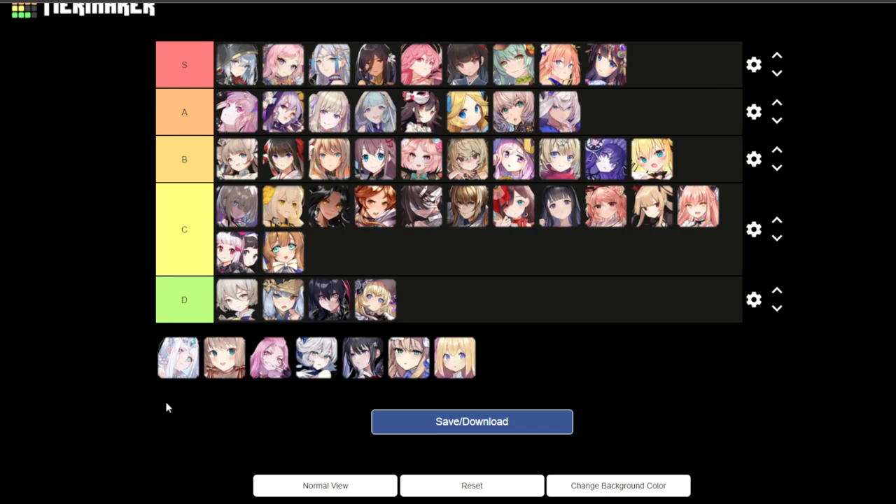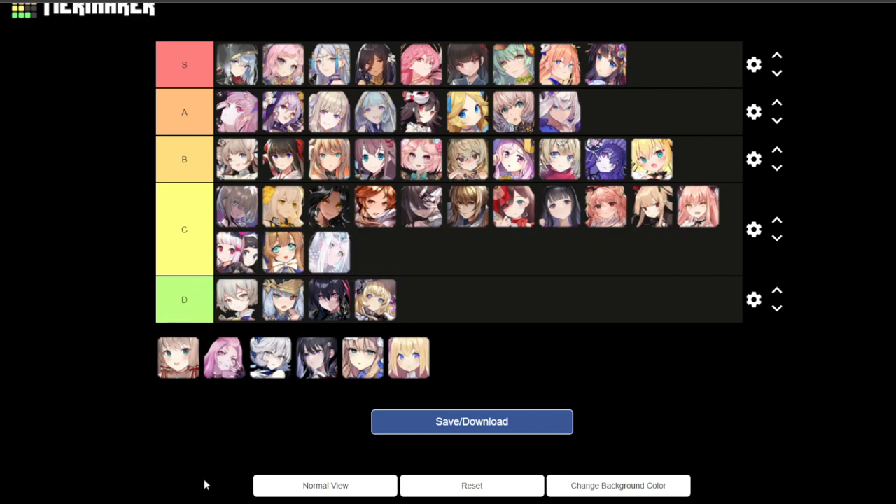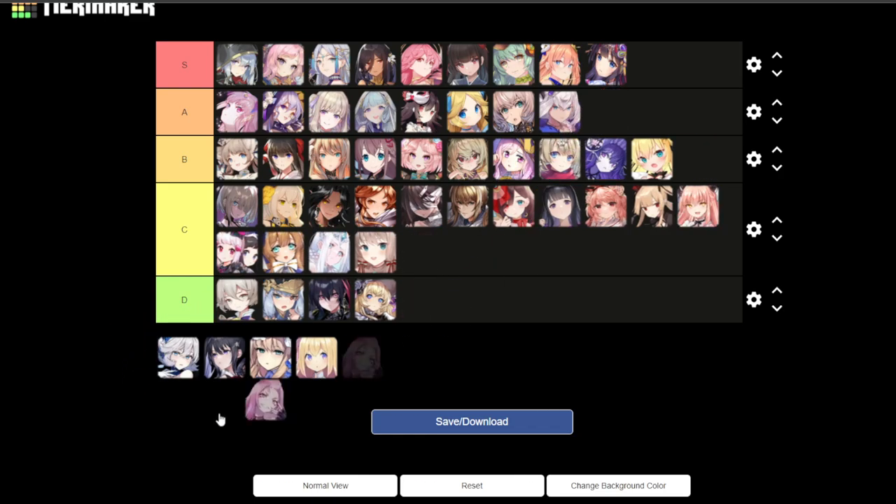So Revania — I forgot her name too. Kind of whatever, not the biggest fan. C tier. This is Flora dream stage one — the Christmas one. Not a fan, kind of whatever for me. C tier. Grovig — I don't know how to pronounce it — all the straps. I love the outfit, all black and the facial expression, the pose. It's great. A tier.